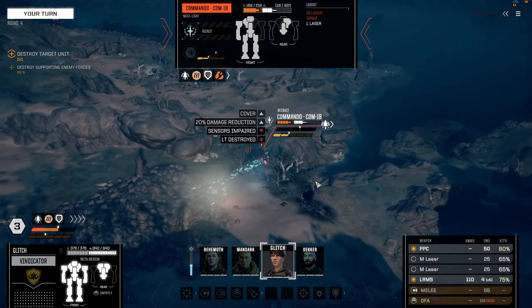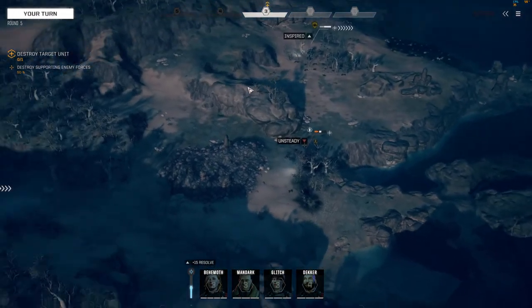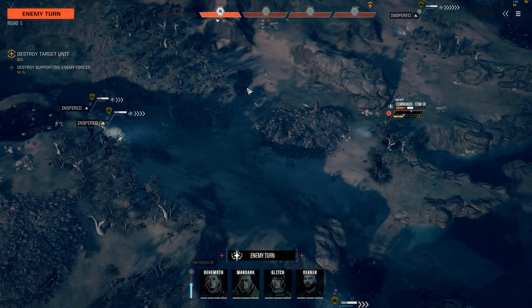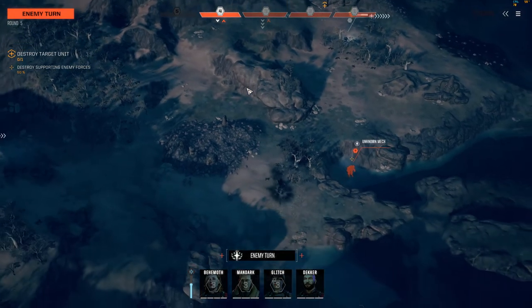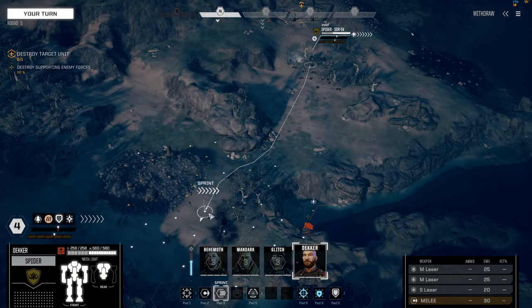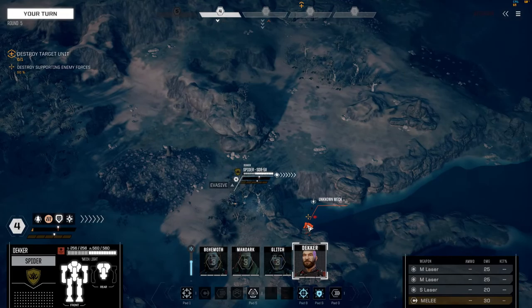High ground shot. Alright, do you still have weapon systems? Yes you do. What I can do with Decker is have him run to spot him so everyone gets a free shot.